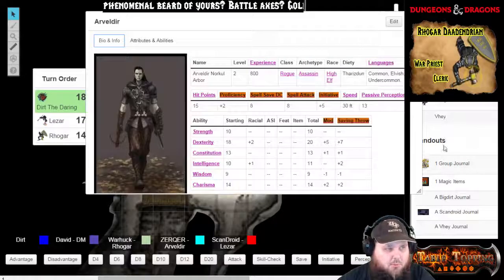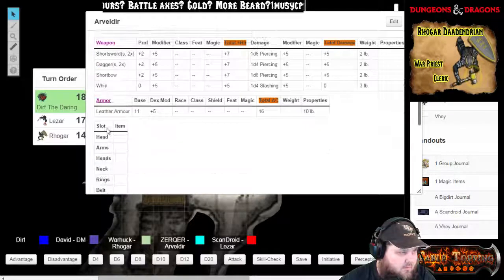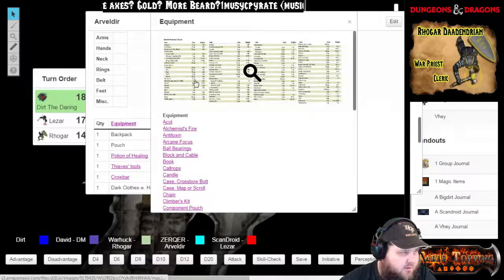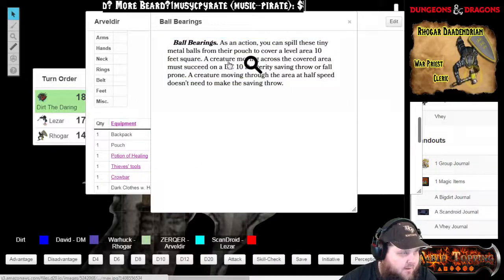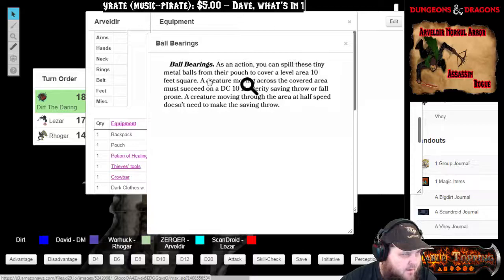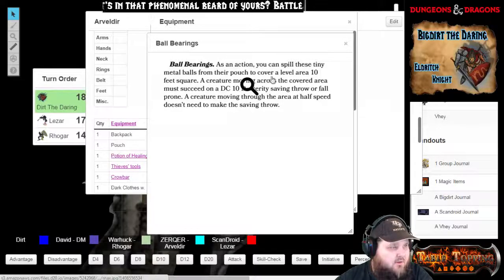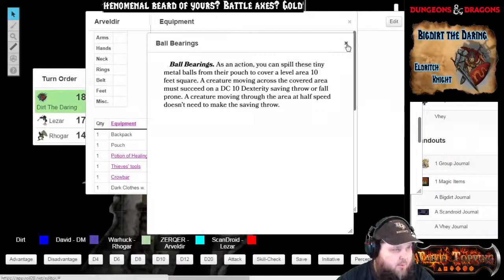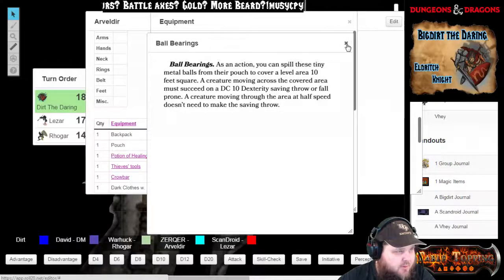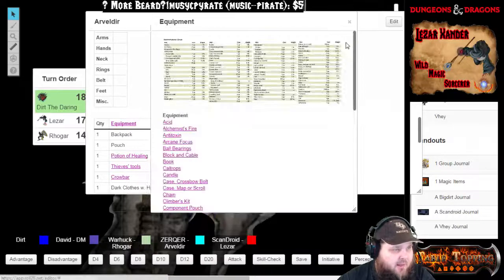Ball bearings — let me double check real quick. I think a save is needed. Yeah, it's a DC 10 dexterity save or prone. It looks like a DC 10 saving throw or prone. A creature moving through the area at half speed doesn't need to make the saving throw. So I'm going to metagame the shit out of that.